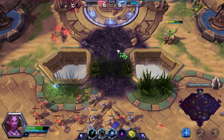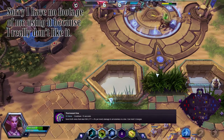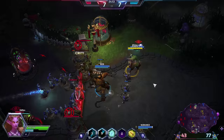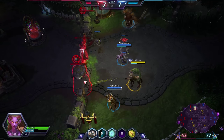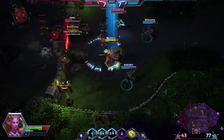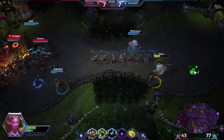Her first heroic ability, which is your R, is Thornwood Vine — sends forth vines that damage enemies in a straight line and holds 3 charges. This heroic is mediocre; its damage is not too high, however it's good for spreading your poison followed by activating your W. It has a long range so it can also serve as another poke, but it will not be too useful in full blown engagements.